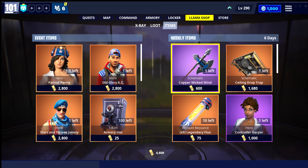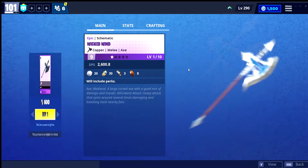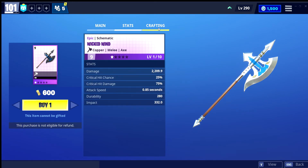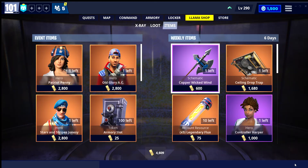Hey, what's going on guys. In today's video the weekly item shop for Fortnite Save the World has refreshed. Right now we have the Copper Wicked Wind — it's an axe. Medieval, a large curved axe with a good mix of damage and impact. Roll Wind Attack, Heavy Attack that spins around several times damaging and knocking back nearby foes. This is what makes it creative.